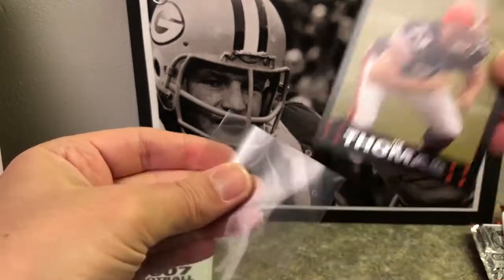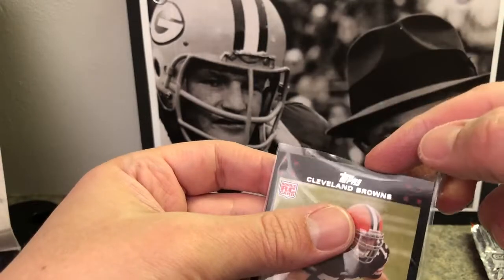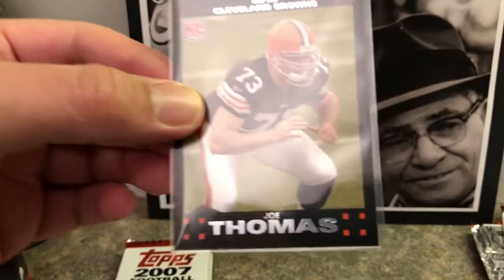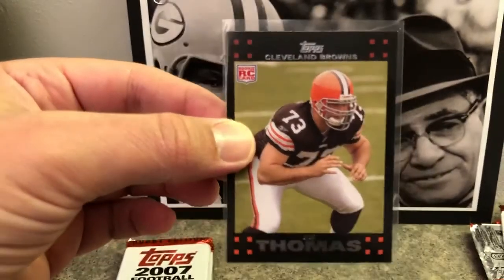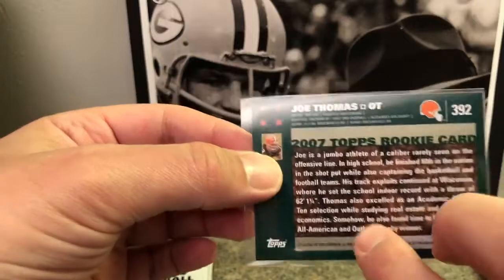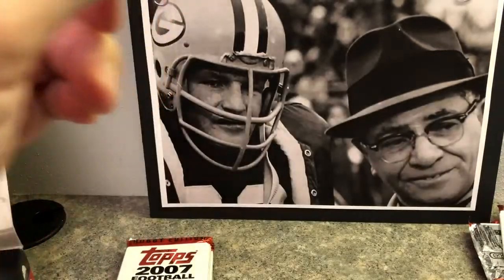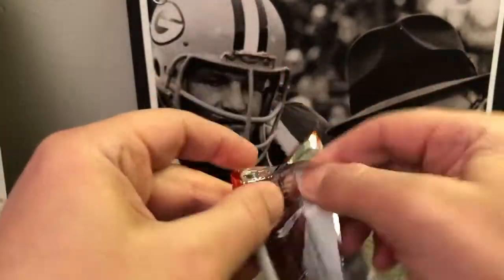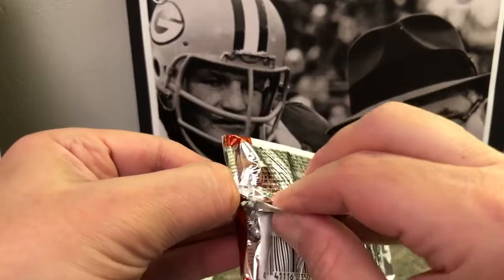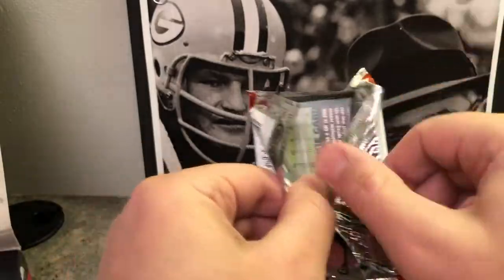Joe Thomas — all right, Brian Leonard. This is the one I really wanted — Joe Thomas rookie card. She's looking pretty minty, we have to sleeve him up. Huge Joe Thomas fan — he's gonna be a first-ballot Hall of Famer, no doubt about it. I'm trying to collect as many of his cards as I can. It's too bad he was on the Browns his whole career, but great Badger — college Hall of Famer and soon to be pro Hall of Famer. Looks pretty sharp on screen.